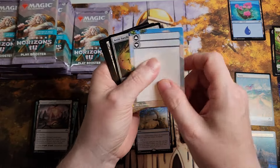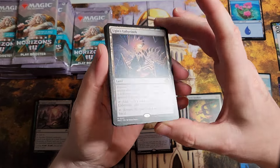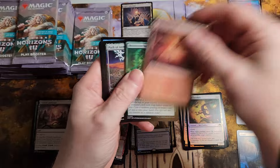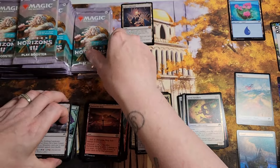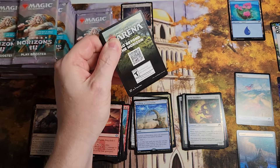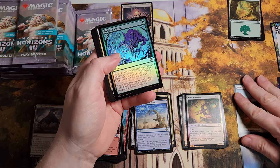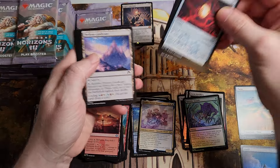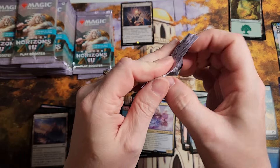Ooh, Ugin's Labyrinth — very nice. This is only the second one we've got, the other one was foil. One thing I don't like: some of the mythics are hard to get. For example, Eldrazi — yes, I've got plenty of Eldrazi, but I have not got any of the Eldrazi Titans. Let's just clarify that. Not real thrilled about that.